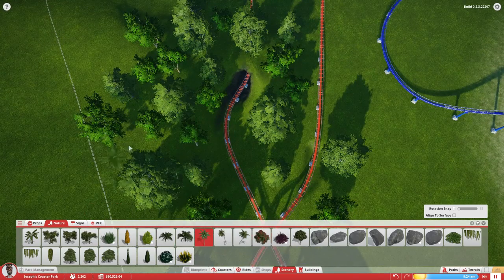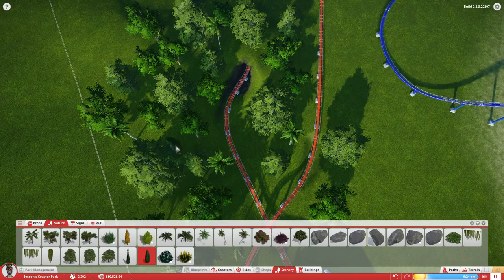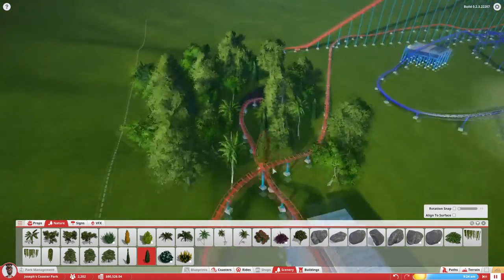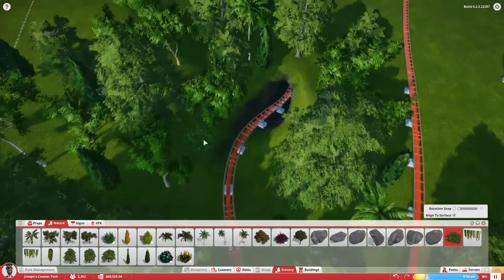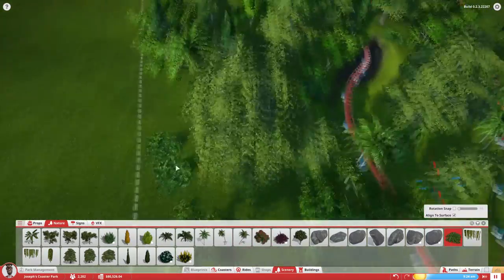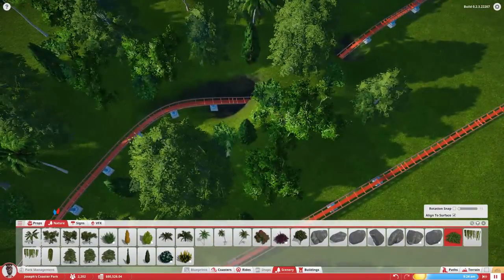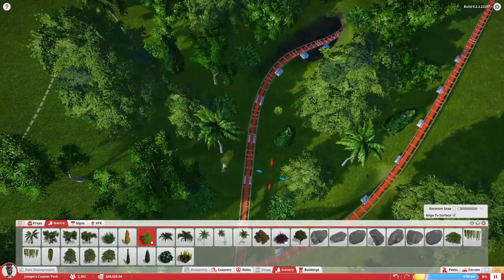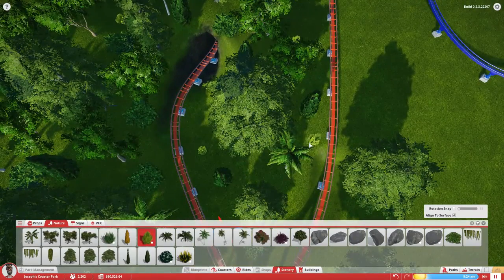That is for sure. Trees — gotta love the trees, and more trees. We just gotta love the trees, because without trees it doesn't look as good. If you have a bad coaster, just add some foliage and trees around it — it makes it look so much better. It really does. I don't think my coasters are that great, but add trees around them and they look fantastic.